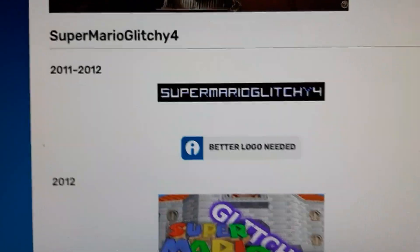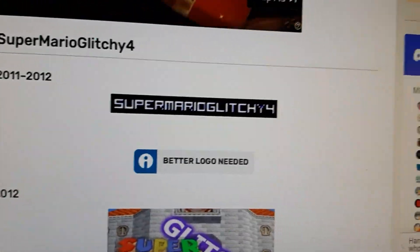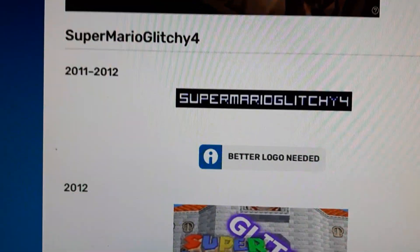2011 to 2012: we have the word Super Mario Glitch E4 in white text with blue outline.